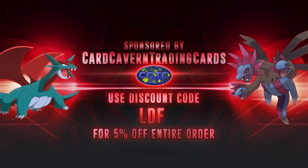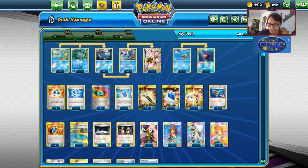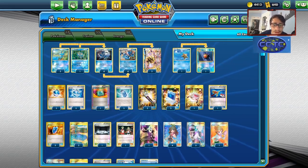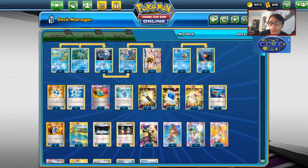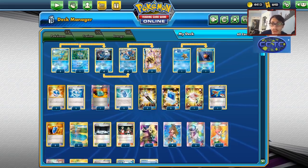Before we go into the video, shout out to our sponsor Karkarman DCG. If you're ever in need of any PTCGO codes — Hidden Fates, Unified Minds, Cosmic Eclipse, or Broken Bonds pack codes now that Dedene GX's value has gone up — you can get them over at Karkarman DCG. They also have GX codes, sleeve codes, and more. Use my discount code LEF at checkout for a 5% discount on your order.